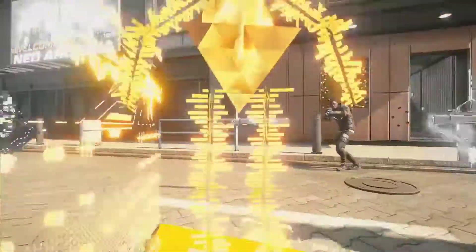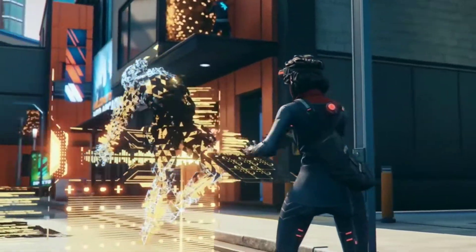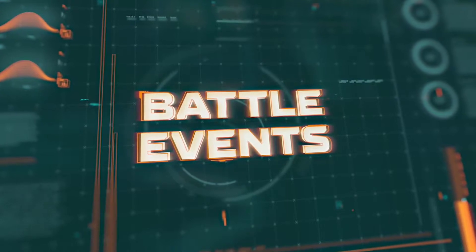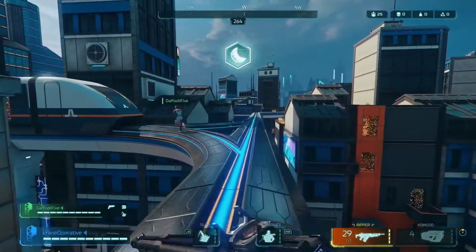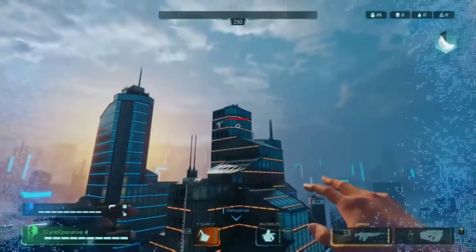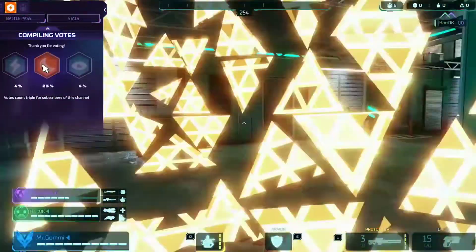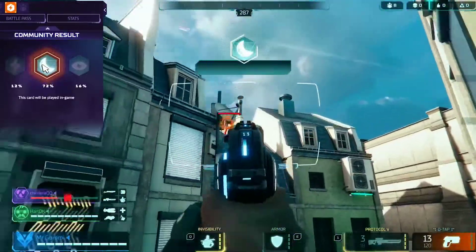When enemies are eliminated, a restore point appears in that spot. Find a restore point and your squad mates can bring you back into the fight. As your game master, one of my favorite tasks is to keep things lively by triggering battle events, such as the infinite ammo event or the low gravity event. Viewers on Twitch help influence my choice and can vote on additional events, so remember to play the crowd.